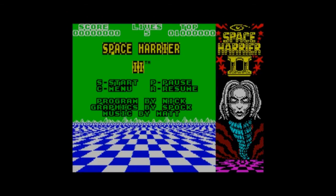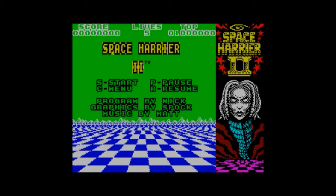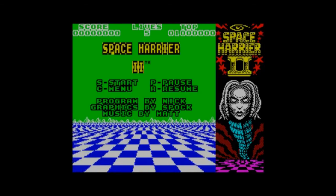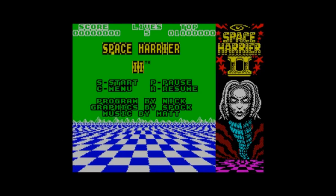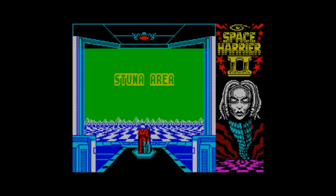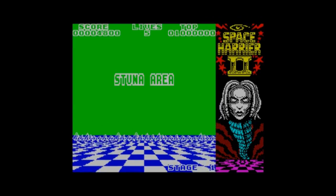Other 8-bit systems it came out on were the Amstrad CPC and the Commodore 64. Once again you're in the fantasy zone — the year is 6236. You battle towards the 214th sector to rid the tyranny of the imposed Dark Harrier. You have to battle him at the end over 12 levels. So let's see how we get on.